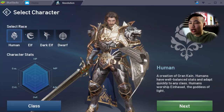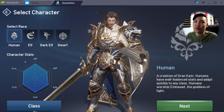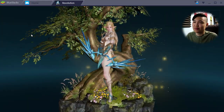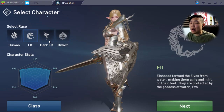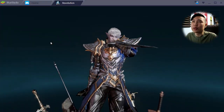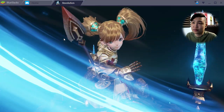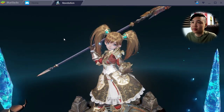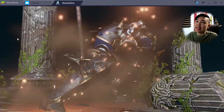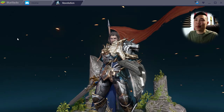We've got human, elf, dark elf — so if you're not about that light side you can go dark elf. We got dwarf too. All these characters are cool and all, but we're about that human dude. Did you see how OP our character was in the prologue? Look at him — you can't not pick him. I've chosen: I am the human warrior.